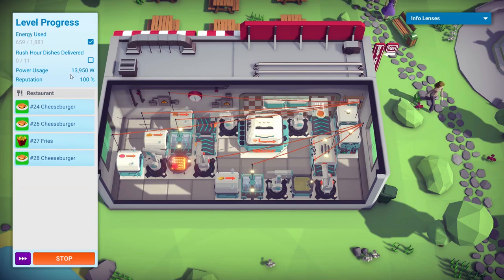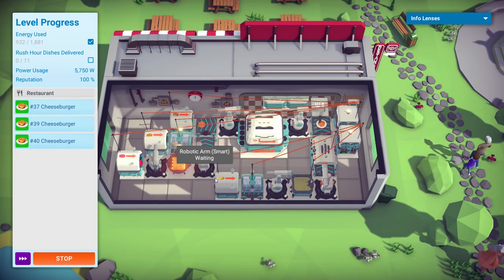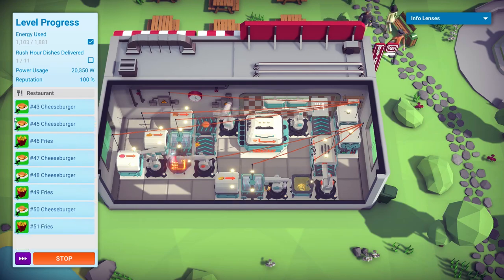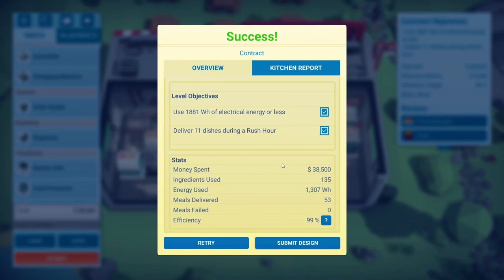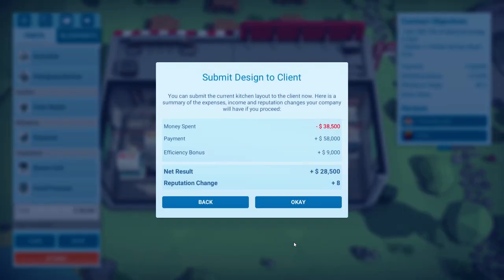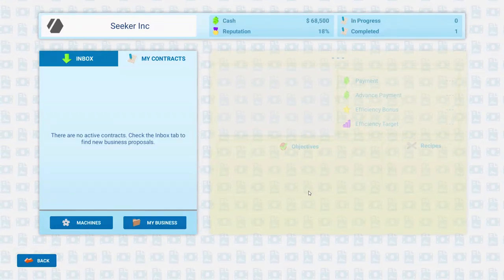Power usage and energy used — we're doing alright. We haven't actually hit rush hour yet. The whole chip machine turned off for a bit because we managed to fulfill all the orders. Here we go — rush hour. Holy hell, look how crazy this is! We did it — stayed under power and got the rush hour thing done. Efficiency: 99%. Kitchen report: no events. Submit design — got the efficiency bonus, some reputation, and made a little cash.